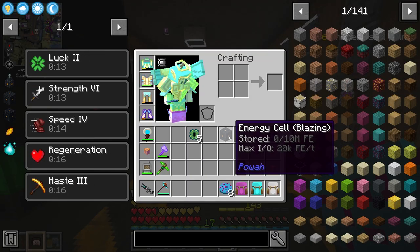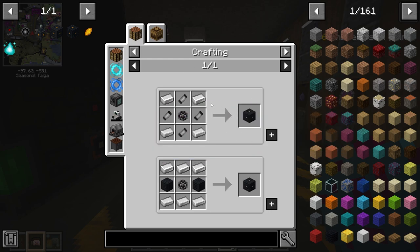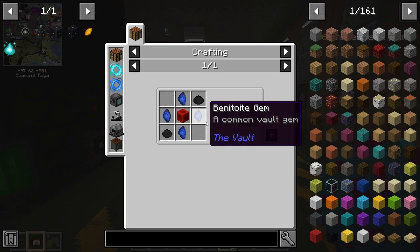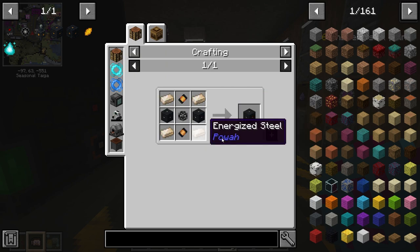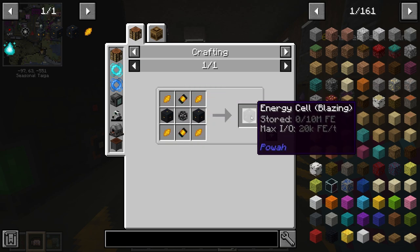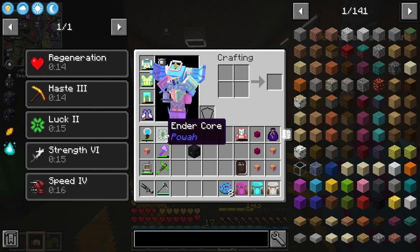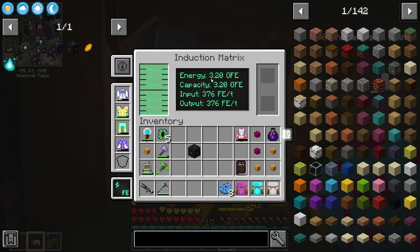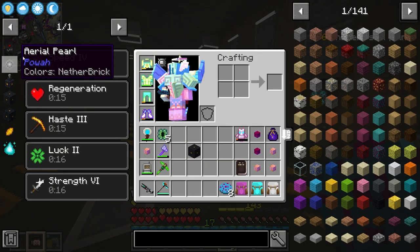I've got the energy cell crafted. This is like multiplying crafting or micro-crafting — all these components have their own little crafts. You have to craft four sets of the basic to make the hardened, and to upgrade past this version you'd need those times four to make two of the next tier. Luckily I'm only making the blazing version. This holds 10 million, and on top of what we already have — 3 billion — we'll have 10 million on top of that. We charge up pretty fast as well.